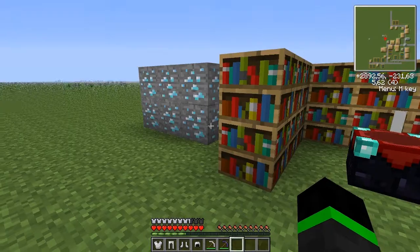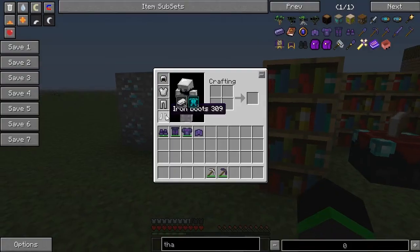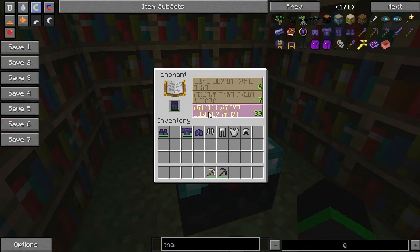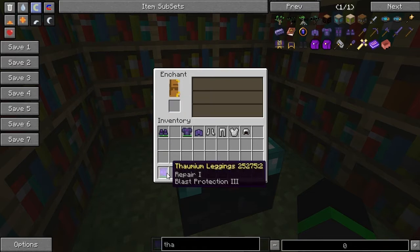The armor has the same protection rate as iron armor, but you can enchant it easier. You get better enchants on it and you can also get this enchant called Repair, that will slowly repair the armor.